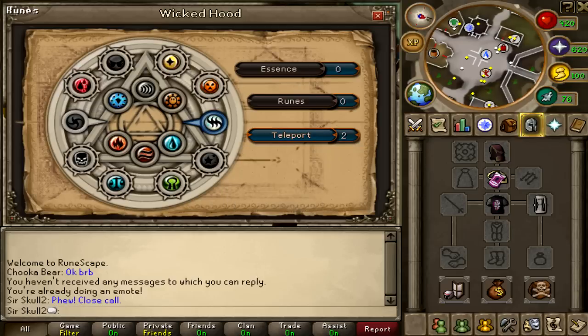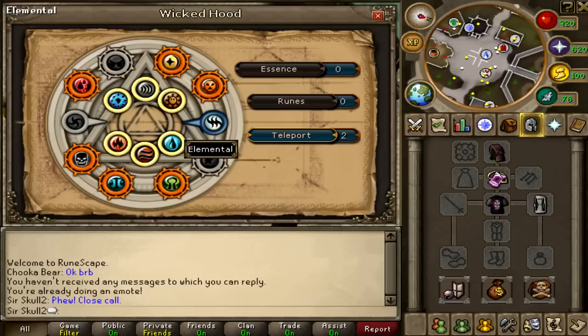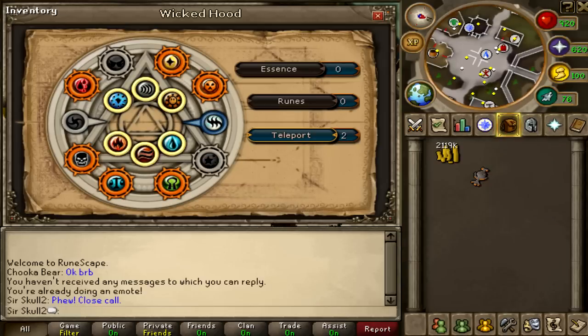And basically, that's pretty much what happens. You can also use it 2 times a day to teleport somewhere. I'm going to teleport to the Blood altar — or actually, the Law altar.